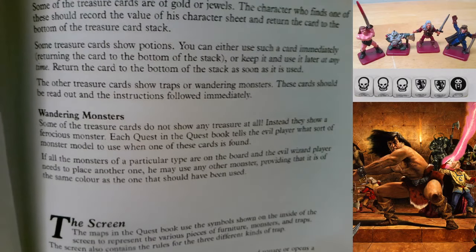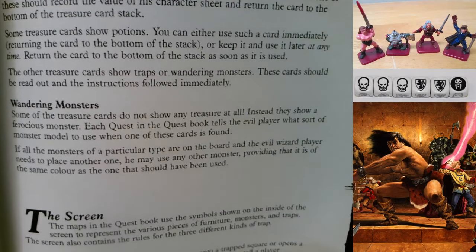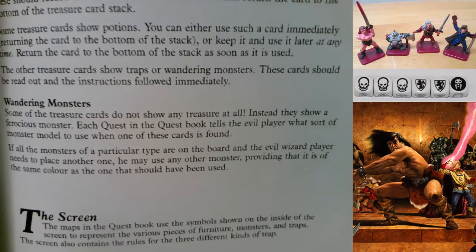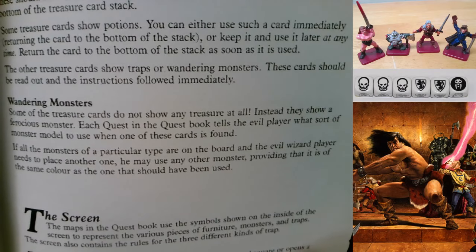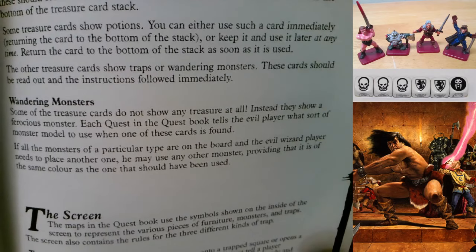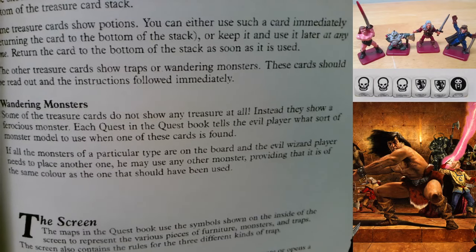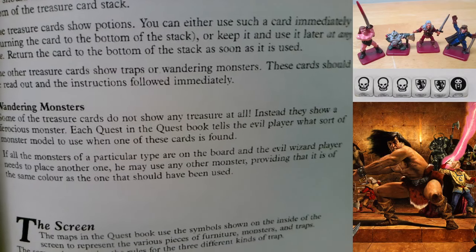Wandering Monsters: some treasure cards show a ferocious monster instead of treasure. Each quest tells the evil wizard player what monster model to use. If all monsters of a particular type are on the board and another needs to be placed, any other monster of the same color may be used as a substitute.